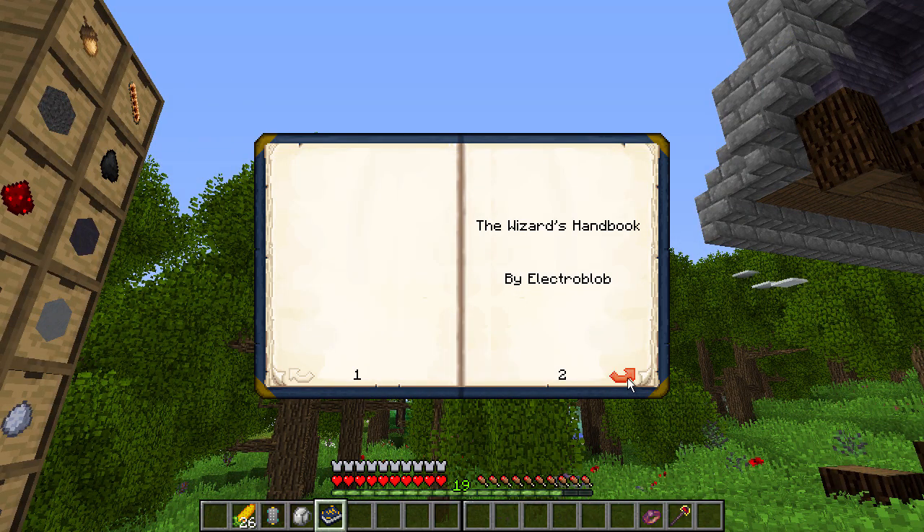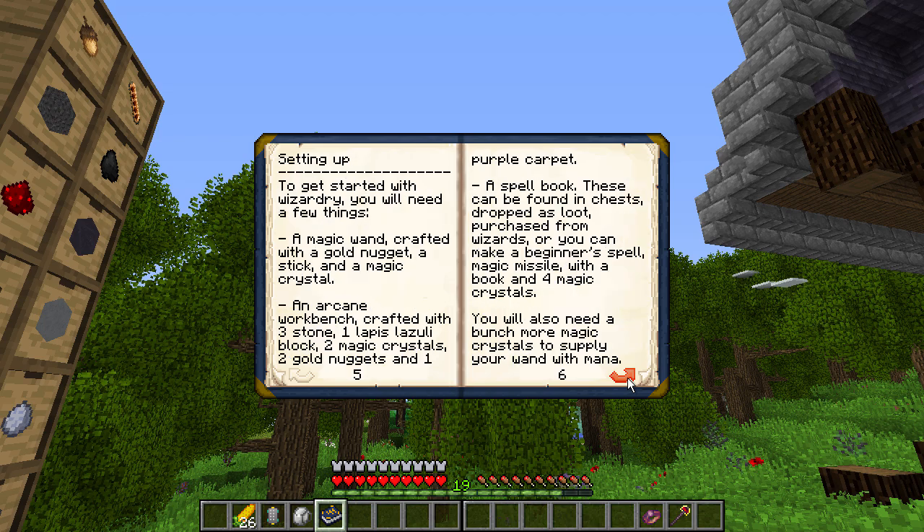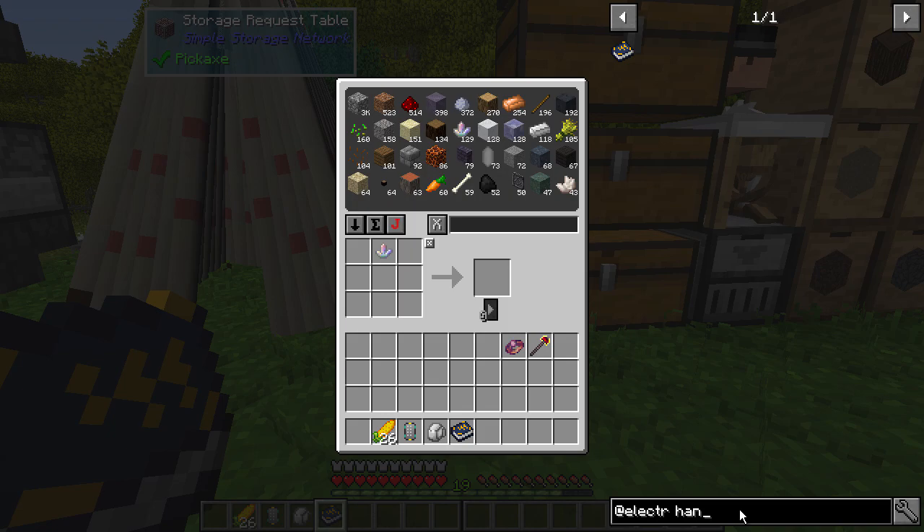The Wizard's Handbook by Electro Blob. Greetings, wizard — this book explains the many ways of the arcane and how to use them. Should you ever lose this book, you can get a new one by crafting a book with a magic crystal. The recipes include a magic wand — gold nugget, a stick, and a magic crystal — an arcane workbench, and a spell book. You also need a bunch more magic crystals. We can start working on all of that stuff.